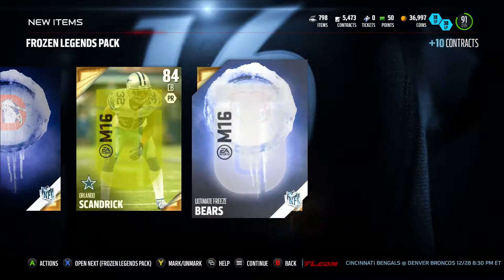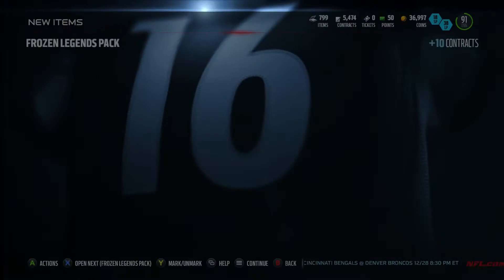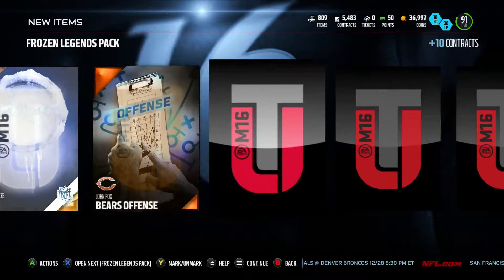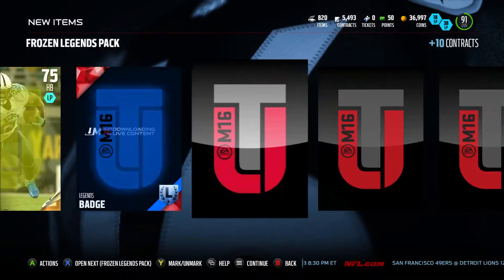We get a DeSean Jackson Team of the Week card — that's a nice card. Kobe Cleaner and nothing else in that pack. Or Lando Skandrick. I'd say I recommend these bundles. Another legends badge — John Asamoa, I remember his MVP card, for some reason that popped up in my head when I saw him.